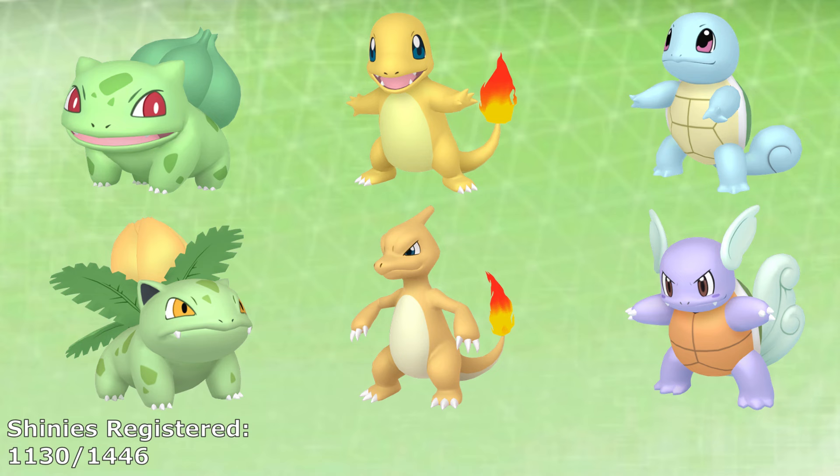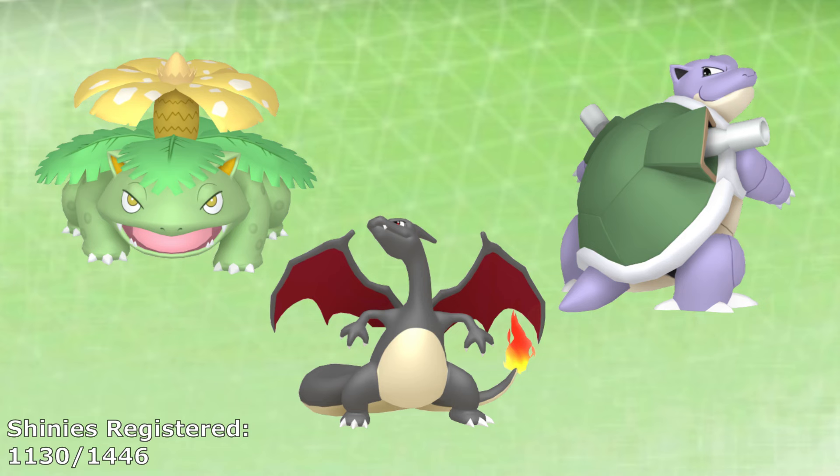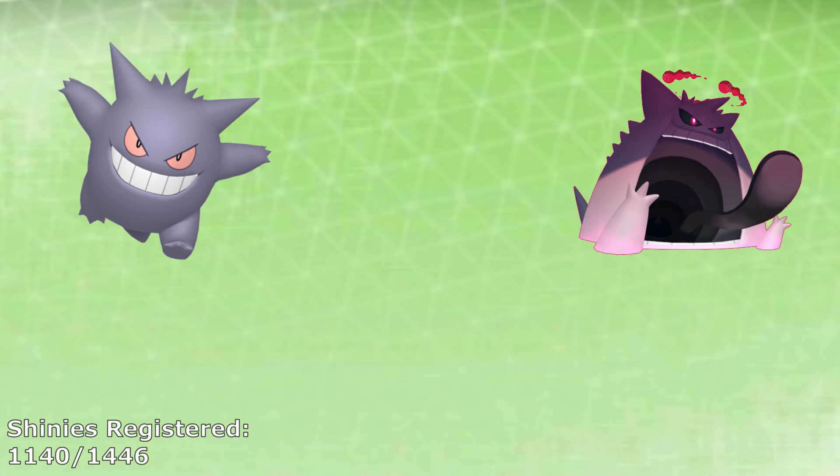The Kanto starters in their first and second stages were counted during the QR segment of the first video, however you'll still need to hunt them in their first stages here, as they only spawn unevolved and we do need to obtain them for the Gigantamax entries. The Kanto starters count for 10 entries altogether with their Gigantamax entries considered, as they would also get their Mega Form entries now too — 3 entries each for Venusaur and Blastoise, and 4 for Charizard since it has 2 Megas. Gengar also counts for 3 entries once it's got Gigantamax Factor since it has a Mega Evolution, and we counted Gastly and Haunter last time so they can be ignored here.